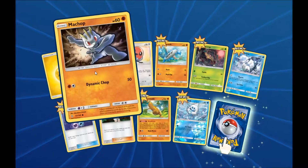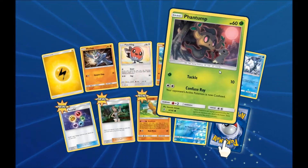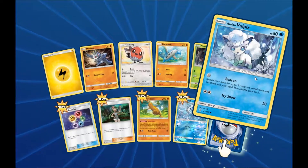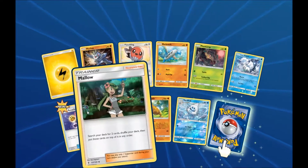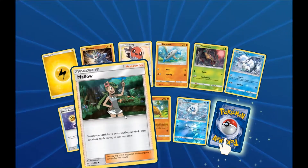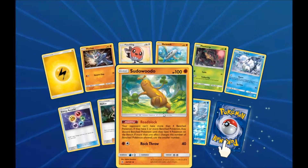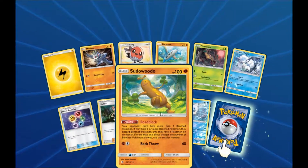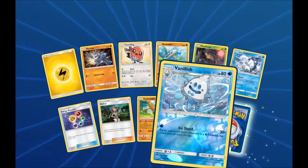Okay, we've got a Flinch Shop, a Flinch Link, a Barbroach, a Phantom, an Alolan Golfix, Energy Recycler, Aloe, Sudowoodo, Booty, and our Reverse Holo Vanillish.